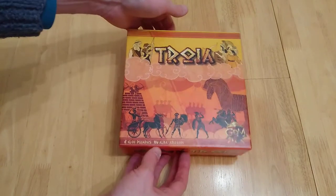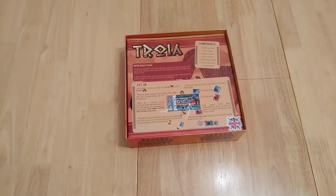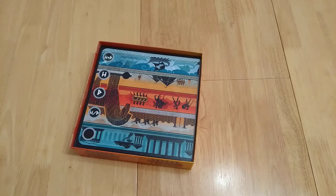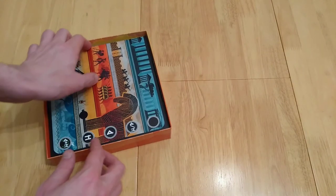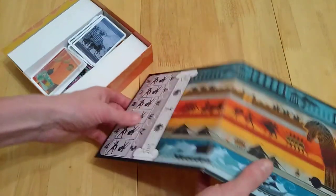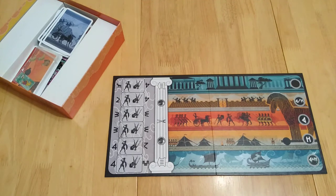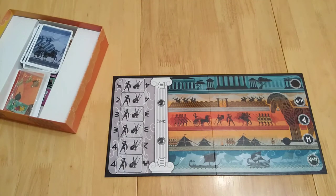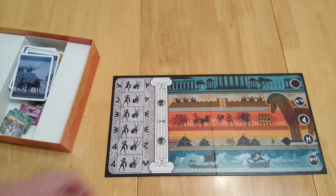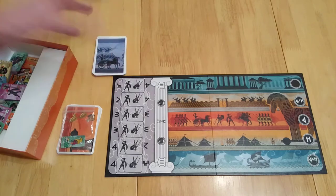I've already done an unboxing, so hopefully you've checked out all the bits that came with this. Basically this is a two-player asymmetrical game whereby we have the Trojans and the Greeks, and it's about the siege of Troy. As Homer narrated in the Iliad, different Greek states sieged the city of Troy for years as punishment for the abduction of Helen of Sparta by Paris of Troy.